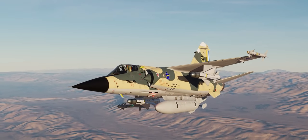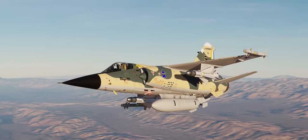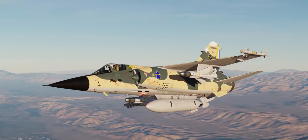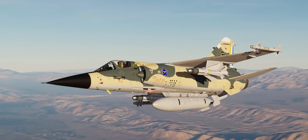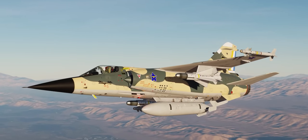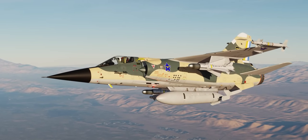Hey guys, Spud here, and today we're going over the basics of using your Cyrano-4 radar in your new Mirage F-1CE — the controls you'll find in the cockpit, the keybinds you'll need to have set on your HOTAS, as well as a demonstration on how to use your Cyrano-4 in conjunction with your Matra R-530F radar-guided missiles and your AIM-9 Sidewinder or Magic-1 wingtip-mounted Fox-2s.